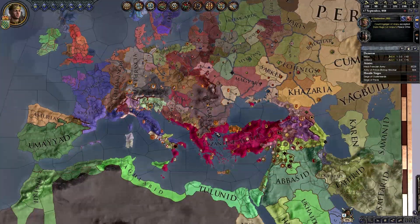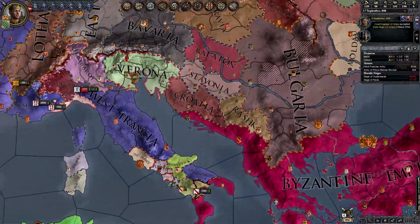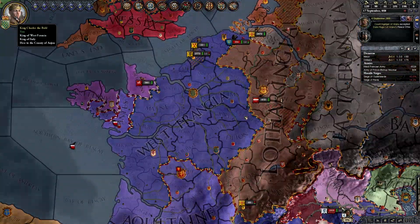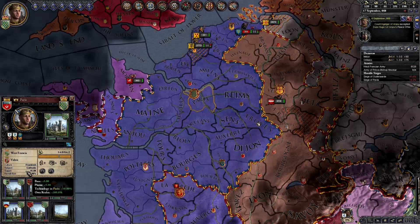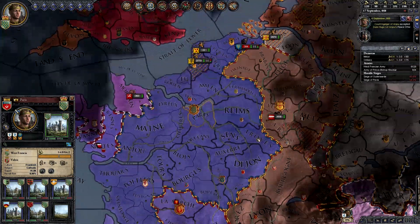Let's talk about the basics first. Let's just take a look at any old holding — the center of France. I'm playing as the king of France for the purposes of this tutorial. Let's take a look at how supply works first, and then we're going to talk about how attrition works.